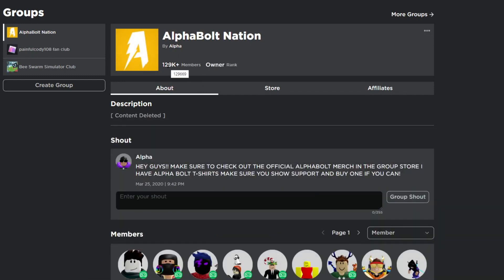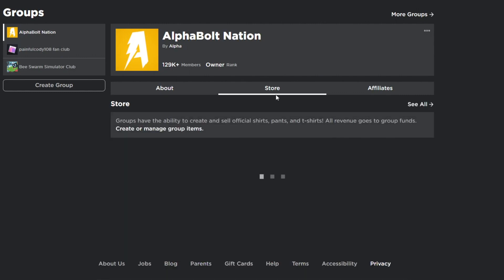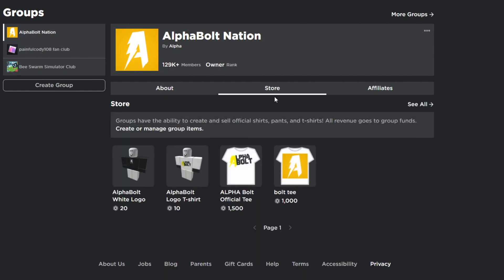I give out Robux on a daily basis, so every time I upload a video you have a chance of winning. To enter, you just have to do three things: comment your username, like the video, and join the group Off Ball Nation. I also have a store inside my group with two t-shirts for sale — one for 10 Robux and one for 20. Buying one can increase your chances of winning, but it's not required. Good luck, I hope you all win some Robux!